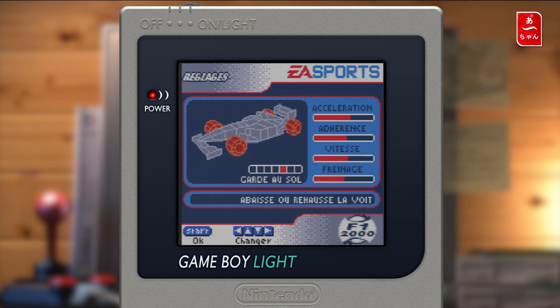La garde au sol — là on a Monaco, donc on va mettre la garde au sol au maximum. On va monter. Je pense qu'au niveau des ailerons, on va mettre au maximum. Parce que tout simplement il nous faut le plus d'appui pour Monaco. Voilà, donc on a une bonne accélération et l'adhérence. En fait c'est au maximum que j'aurais dû le faire. Voilà, on a une bonne adhérence.